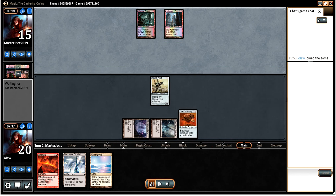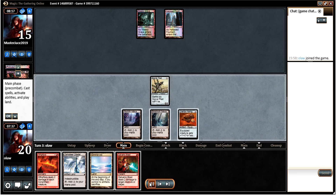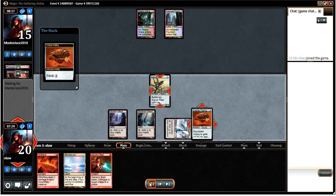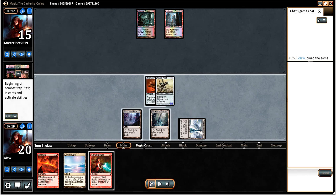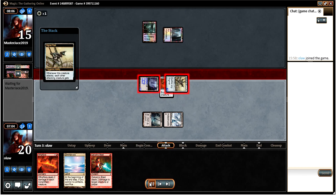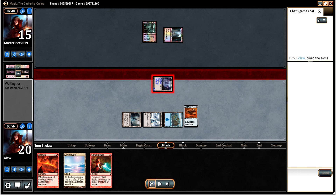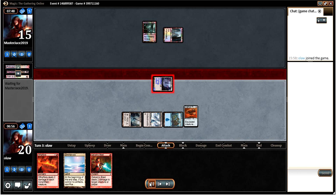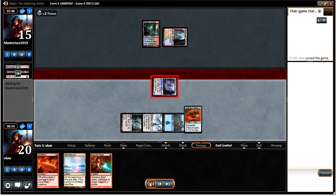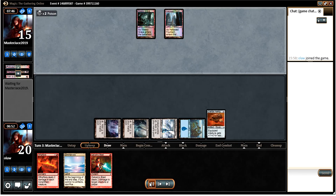We've got the Hallowed Fountain untapped which implies he's got something going on. I run out the Citadel so we can get an extra point of damage off our Cranial Plating, and also animate the Inkmoth Nexus. I'm going to pass the Signal Pest. I go fetch up the land — again I think maybe we shouldn't have fetched there, as it's not useful enough to risk being Tech Edged.